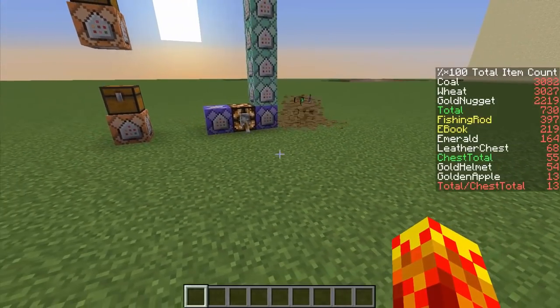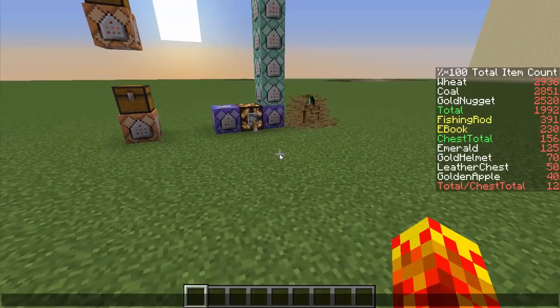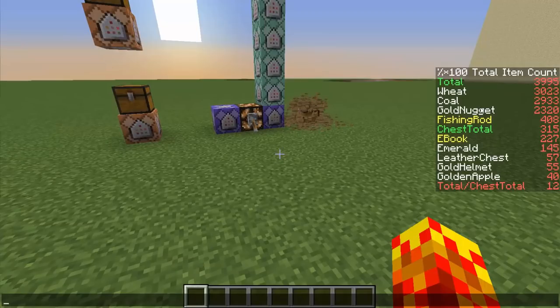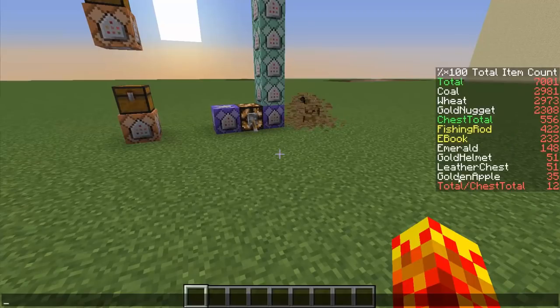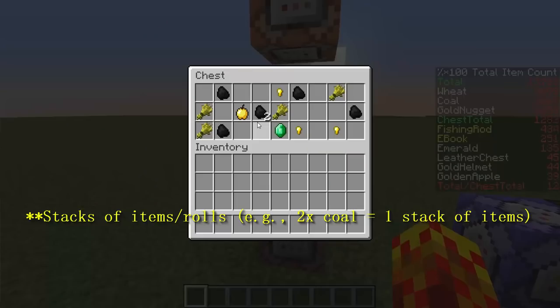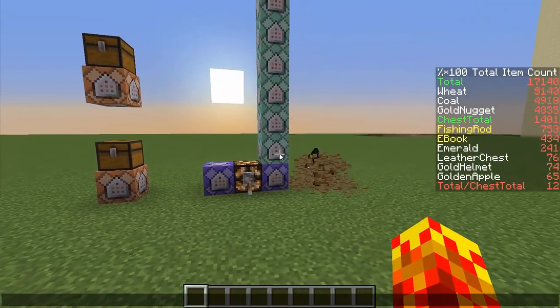So this is a simulation. Essentially you have the different types of items that will show up and I'll explain each number as the simulation progresses. The total number is the total number of items that are spawning — it doesn't matter what chest it's from, it's just going to break the chest and all the items will fly out. The chest total is the number of simulations I've run, at 20 times a second. Total over chest total is the number of items per chest.